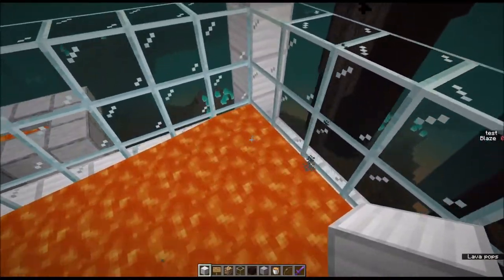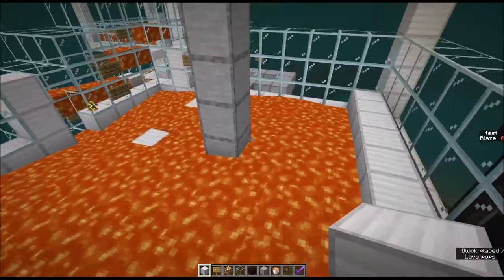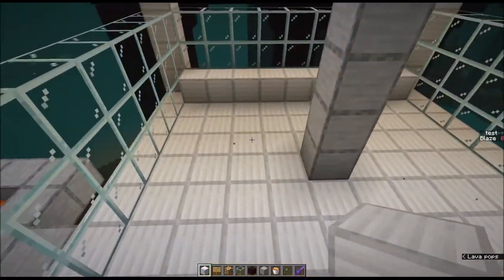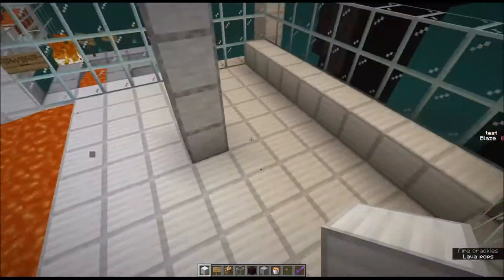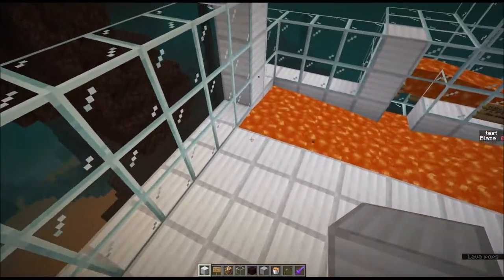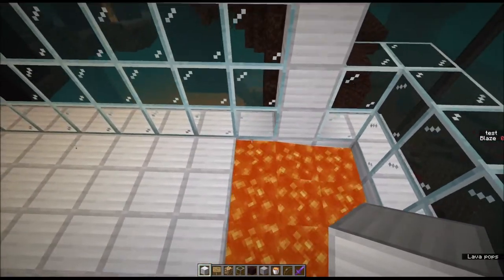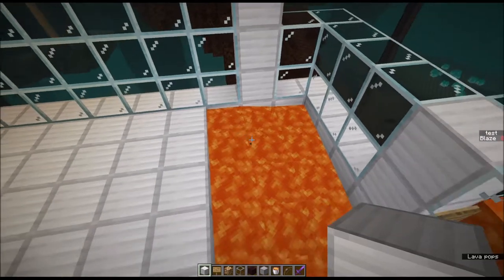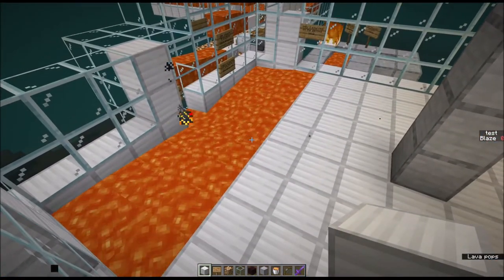We'll remove this lava floor just for the time being. The floor itself is just a solid platform at the y-level we already determined. We're going to allow the lava to flow its full distance — that's eight blocks — and it will stop there naturally. Then we're going to go down one level. This distance will be different depending on the location of your spawners, which we'll talk about in a little bit.